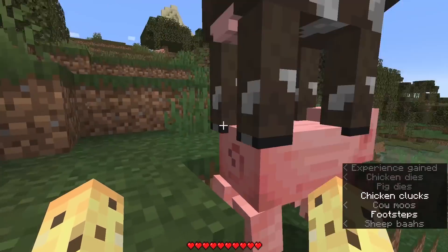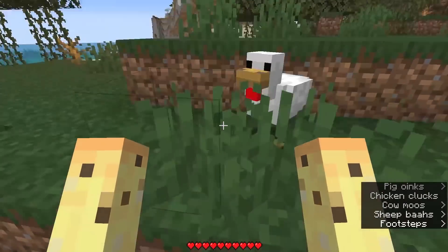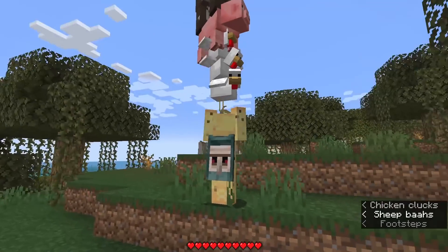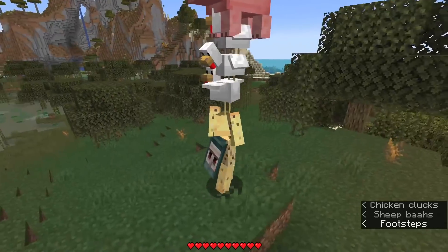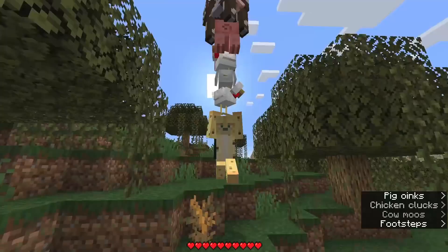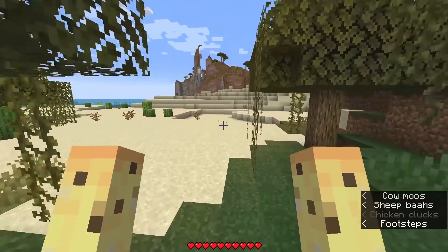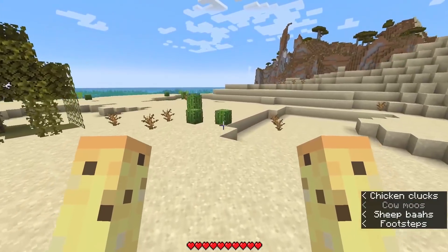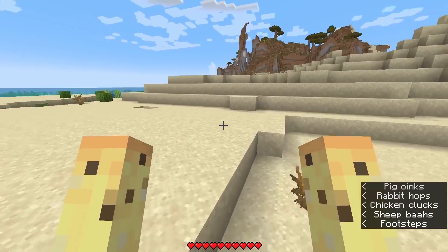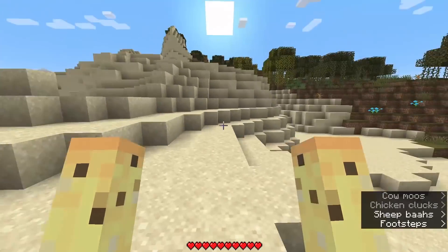Oh no, I killed a pig by throwing him too hard or something. Here's something crazy that's happening — I think it's actually the chickens. The chickens are actually allowing us to glide a little bit because they're holding us afloat. This makes me think that if we get enough chickens, we'll effectively be able to fly forever. Or maybe just one chicken gives us the same effect. But I'm hoping we stack chickens well enough and get free gliding built into Minecraft. That is now my new dream.